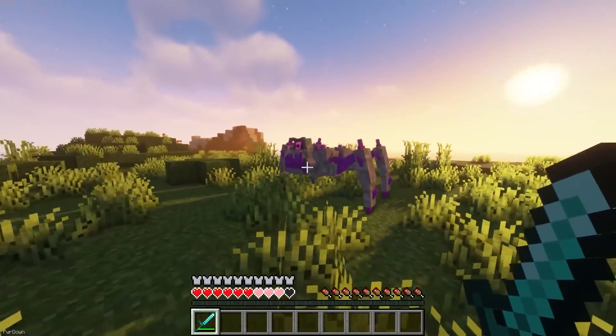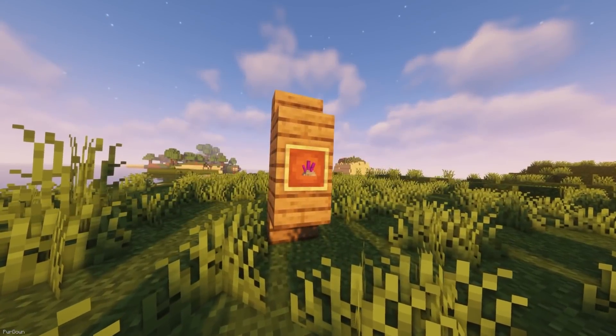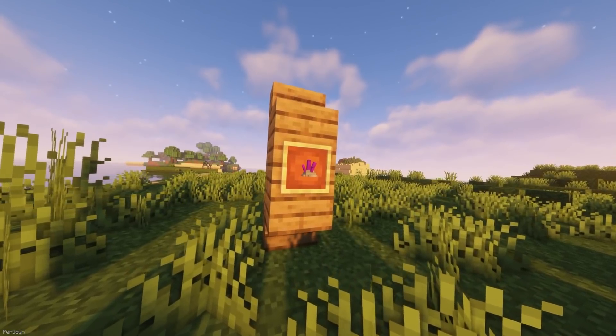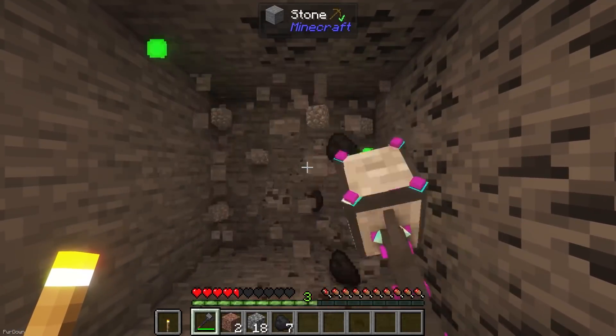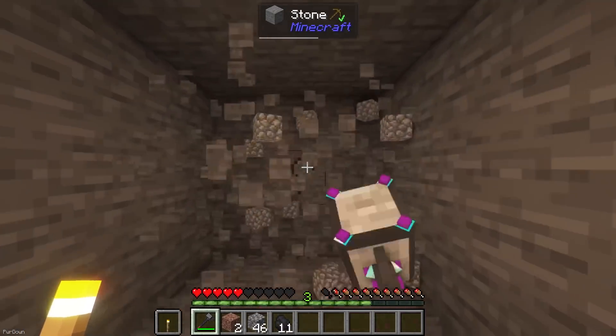The mob has 80 health in total, so it might be difficult to kill early on in the game. If you do kill it, then you'll find that it drops Arachnan Crystals, which can be used to craft the Arachnan Hammer, a new mining tool which digs out blocks in a 3x3 area.